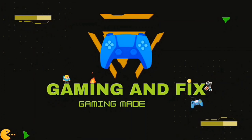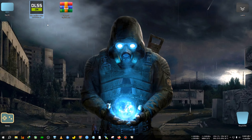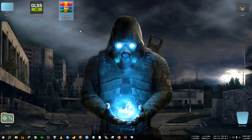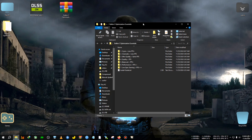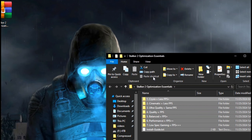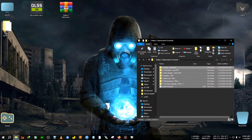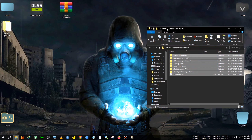First we have DLSS Enabler 3.2 — the old version, which is simple and plain, but there is a little trick to install it so don't skip that part. Along with that we have Stalker 2 Optimization Essentials. If you extract that zip you will find 5 to 7 files or folders which are needed to reduce the effect of Unreal Engine and boost the FPS and stability of the game. We will install this first, then I'll show how to install the DLSS Enabler.